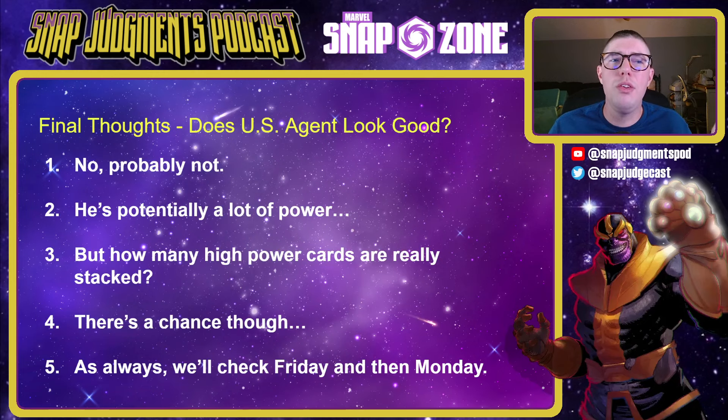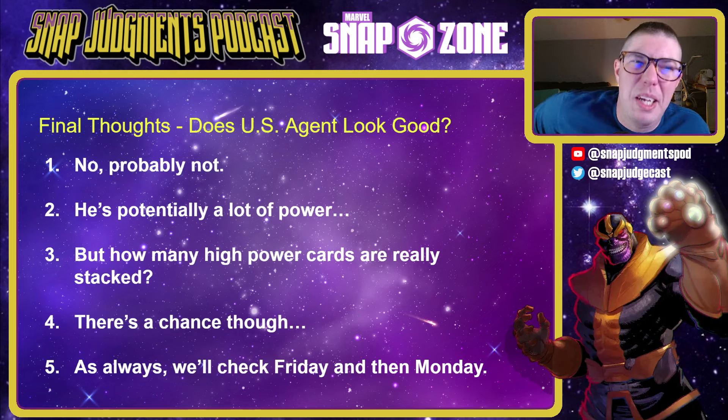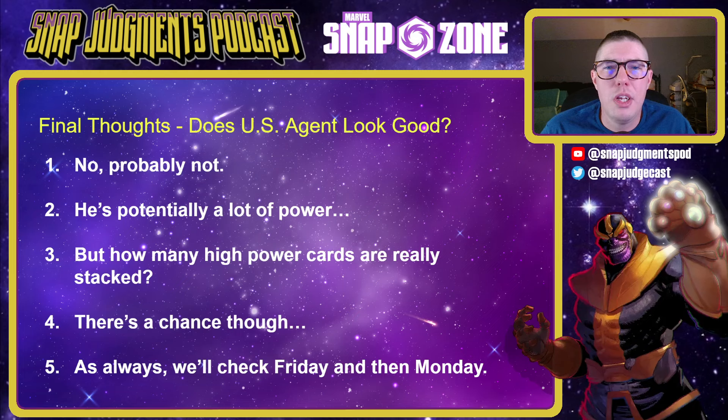So does US Agent look good? Probably not — it's going to be a hard condition to meet. It is a lot of power if you can get it to go off, but there are some decks it will be really strong against — for instance the Hela-Discard and Sandman Ramp that's going around right now with a lot of really beefy cards, so US Agent can get really big. It has high potential but whenever it's bad, it's probably really bad. It all depends on what your opponent is playing, so as always we'll check on Friday and again on Monday to see if we should buy it.